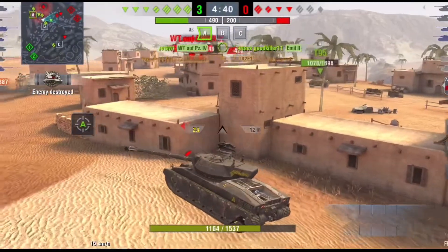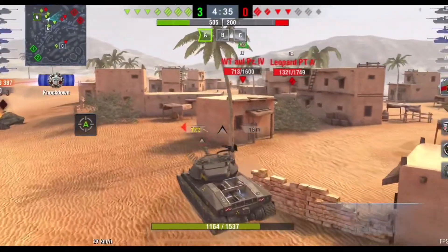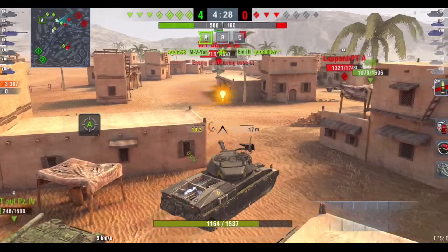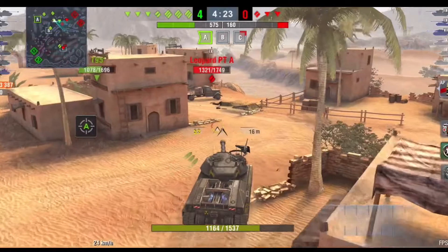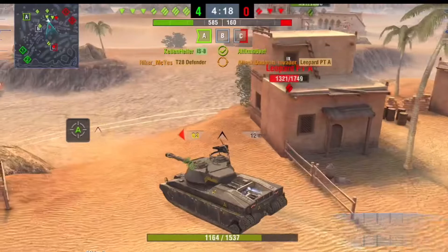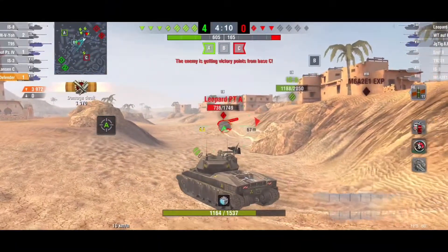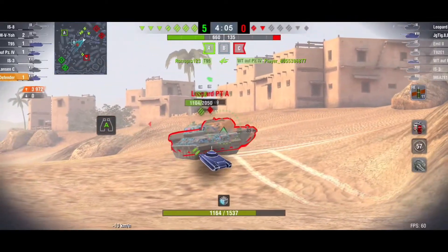It looks like our team can handle the MO-2 since he's a one shot, so I decide to go on a full reload and start pushing towards that Waffle Tractor and Leo PTA. I pause for a second and try to figure out what the Leopard PTA is doing — it seems like he is going to try and flank us. I start pushing forward to protect our T-95 in case the Leo came up, but instead he's still going down that ravine. So I keep chasing after him and get a very nice HE shot into his backside. The IS-8 rushes in, gets a shot into the Leo, rams him, and I finish off that Leo with an HE splash. All that's left to deal with is that Jagtiger that ended up getting lost.